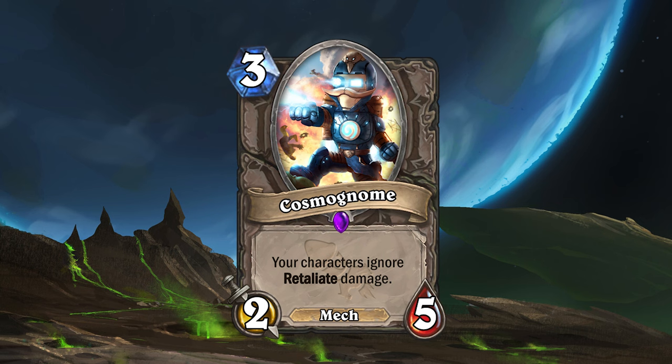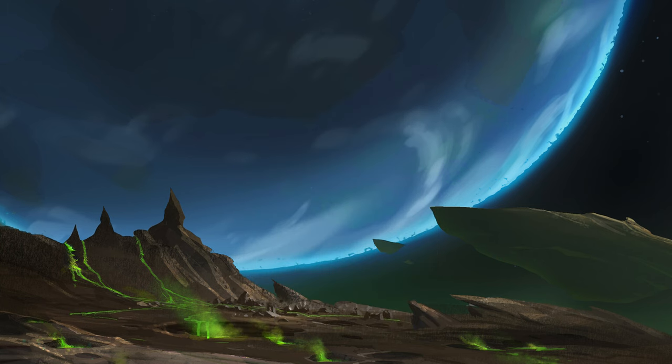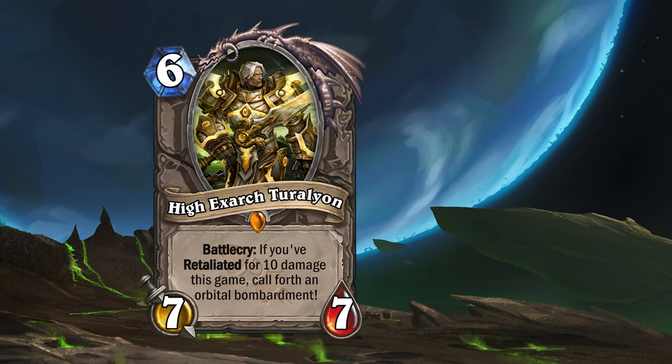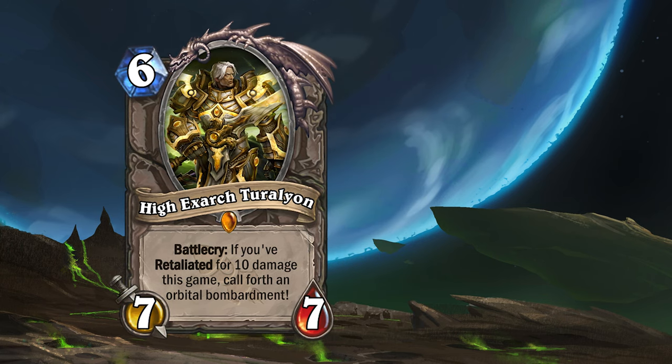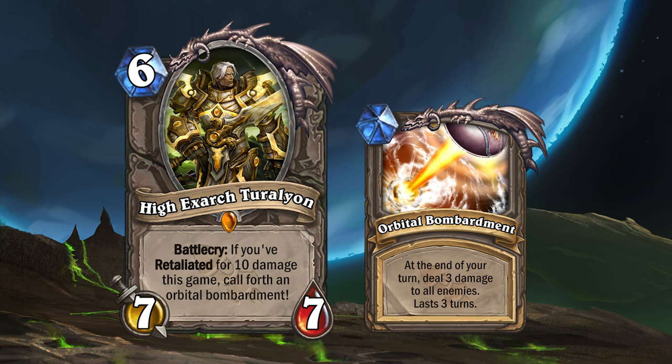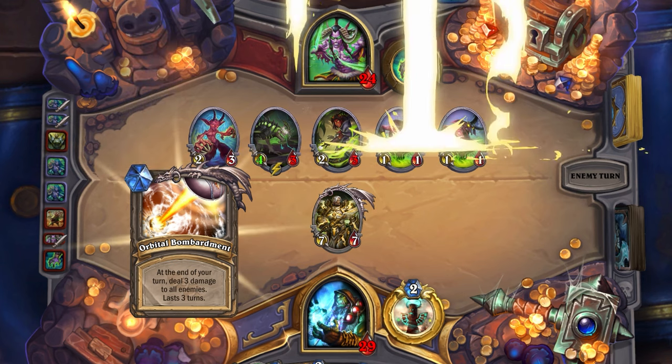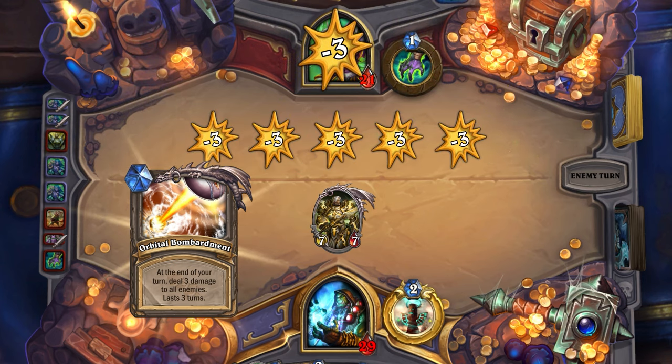Cosmonome's effect means that your characters will no longer take damage from Retaliate while it's on the battlefield. The neutral set also introduces a payoff on the Retaliate package, High Exarch Turalyon. Turalyon is a 6 mana 7/7 legendary minion, with a battle cry that will trigger if you've dealt 10 or more Retaliate damage this game and then call forth an orbital bombardment. The orbital bombardment lasts for 3 turns and will deal 3 damage to all enemies at the end of your turns.